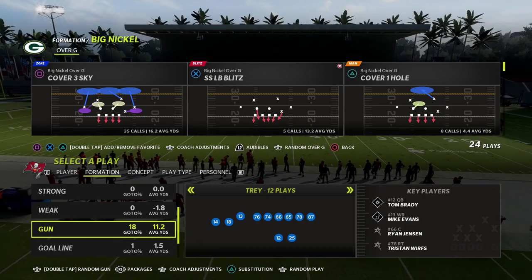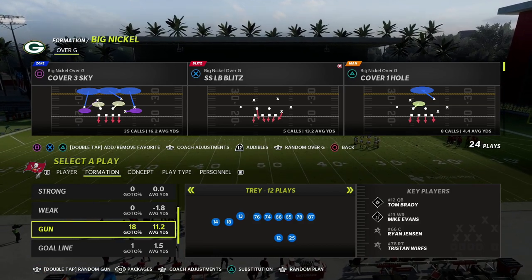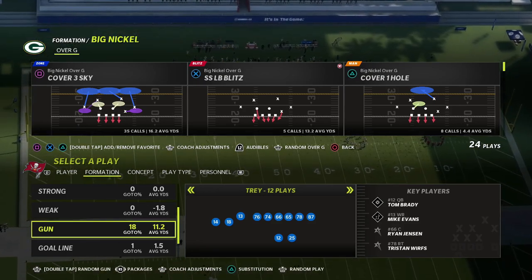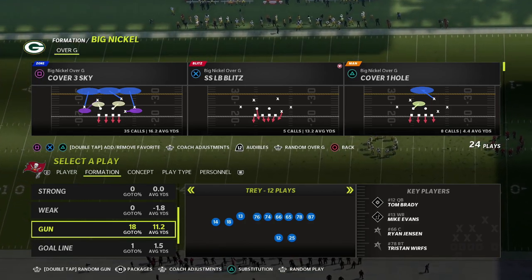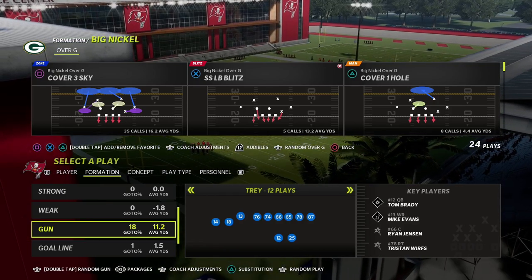If you're new to the channel, my name's Cody. Today, we're going to be taking a look at the Big Nickel Over G defense. You can find this in the 4-6 playbook and also in the Giants playbook. This is my favorite defense in the game right now — I think it's the best defense. It has so much that you can do from a pressure perspective to consistently get pressure on the quarterback.